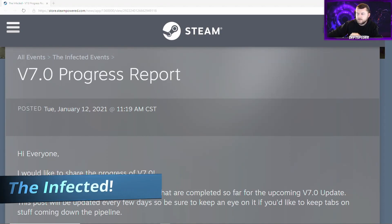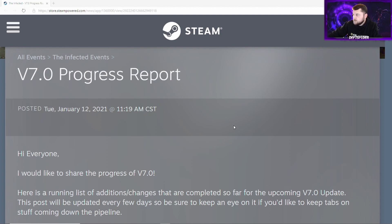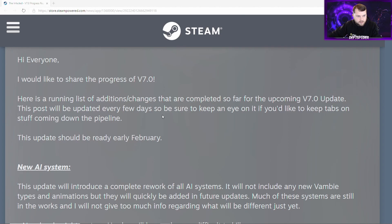Hey guys, welcome back — DevSpider here. The dev just came out with a brand new announcement today about the version 7 update. We're going to go over that really quick for anybody who doesn't have time to read it, or they're at work and just want to hear what's going on — maybe they're on the way home. So let's jump right into it. There's going to be a lot of changes and some new stuff added, and based on what I've been picking up in the Discord, it's going to mostly be about AI updates, but the dev's going to add in a lot of new stuff too. He'd like to share the progress of version 7.0.